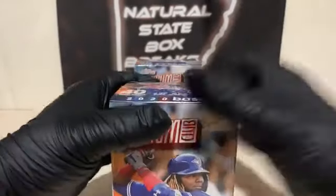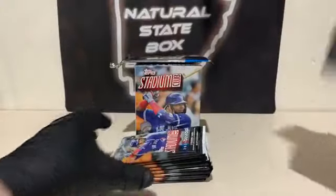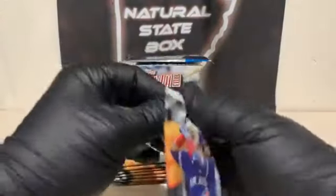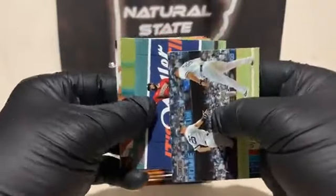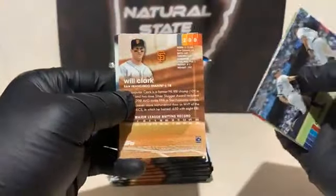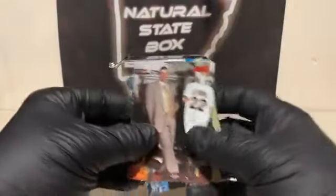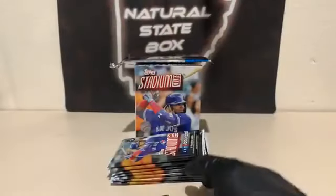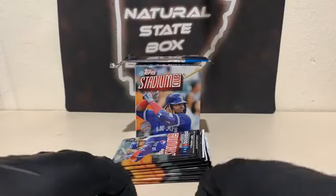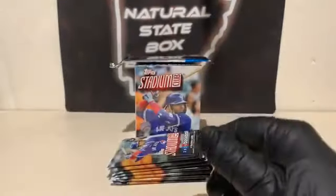Blaster number two. Let's see if the night can get even better. We haven't seen a Luis Robert so far tonight — we'd like to see at least one. Pack number one: D.J. LeMahieu, Starling Marte for Arizona, D.D. Gregorius, Will Clark — that is the red parallel for San Francisco — and Yordan Alvarez, nice rookie for Houston. We'll sleeve up the red Will Clark and the Yordan rookie. Seen a couple Gavin Lux, a couple Kyle Lewises, and now Yordan — just the base for Houston.